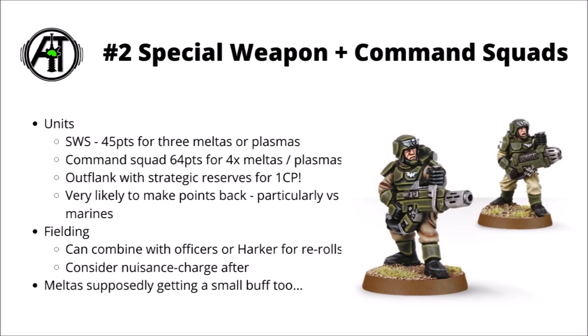Command Squads' special weapon loadouts have also dropped in price — it'll just cost you 64 points for either 4 Meltas or 4 Plasmas on a Command Squad. And then with the new power levels that they've acquired, you can actually put all of them into Outflank with Strategic Reserve for just 1 command point. With the updated power levels on the 40k app, Special Weapon Squads are just 1 power level and Command Squads are just 2. It means they can essentially just come in from the sides, at least be able to fire one volley of their special weapon death, and possibly before likely being blown off the table.